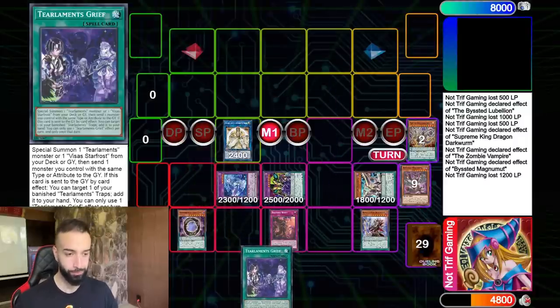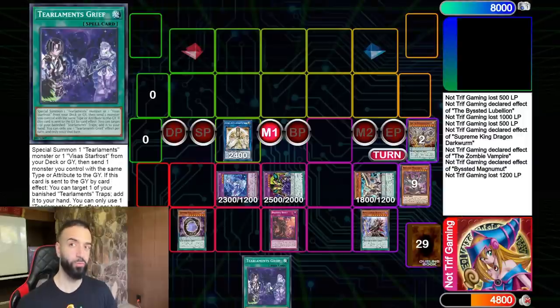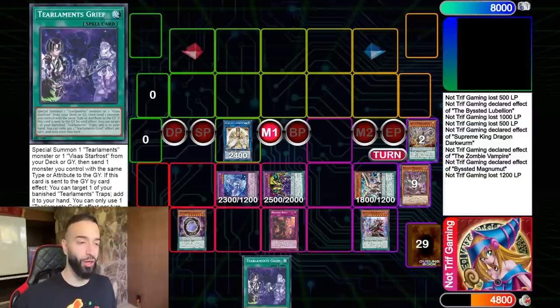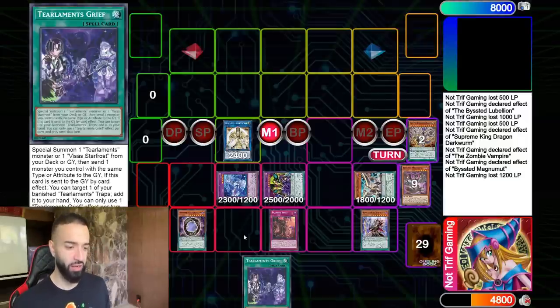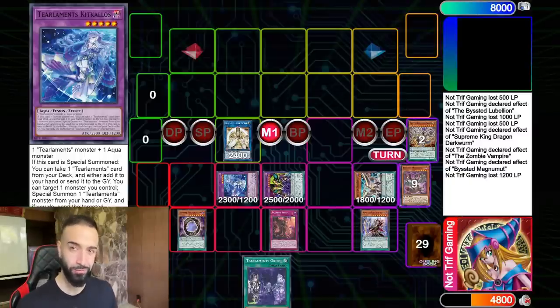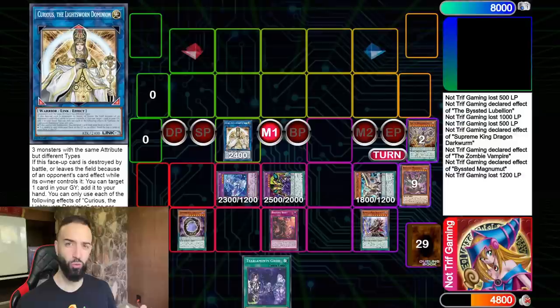I'm gonna go into Merly, then into Kakalos. Kakalos into Curious will trigger, milling three, and I'm gonna add Tilluming Grief. Does anyone know what this card does? Does anyone know the power of this card? Tilluming Grief is absurd. What play do you see here? What type are all my cards? Dragon and Darks, Aqua and Darks — interesting. What's Curious? I'm very curious what Warrior is in my deck that Tilluming Grief can summon. That's right — Vice Star Frost. The Extra Monster Zone is clear — whole Scare Clock combo.